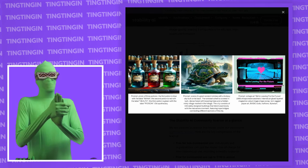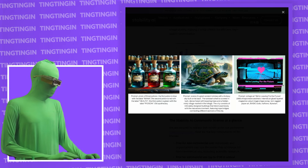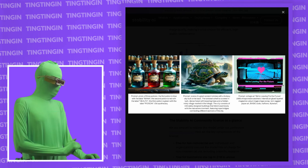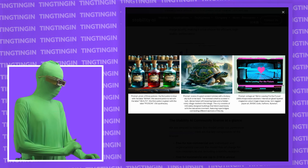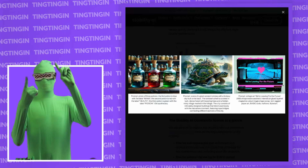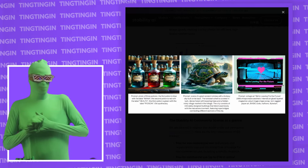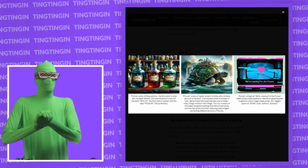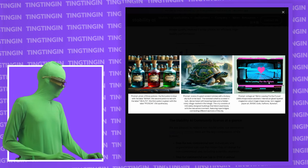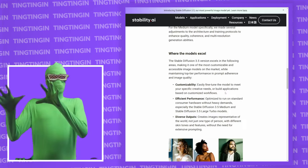Some of these showcase images are impressive for demonstrating prompt adherence and relative positioning — things you couldn't reliably do before Flux. For example, there's a three-potions image: the first is blue labeled 'mana,' the second is red labeled 'health,' and the third is green labeled 'poison.' The model correctly renders color and text attached to specific positional elements. There's also an image with stylized text baked directly into it, which is quite interesting for overall image quality.